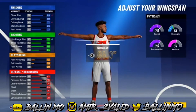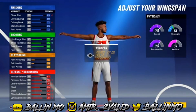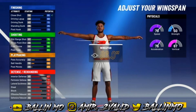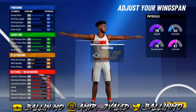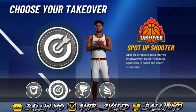For the wingspan, I would recommend going down 2 so we end up with a 74 three-pointer rating. If your guard is running floor general or dimer, you'll be good with the threes. But if you want a little more defense, I'd go with 87.6 wingspan. We're going to go 1 up from the minimum — 86.1. For the takeover, I'd recommend going sharp shooting because you already have the defense covered.